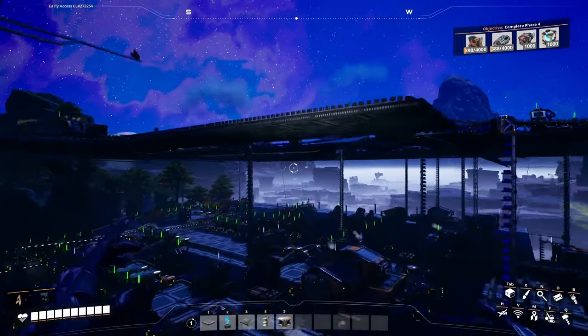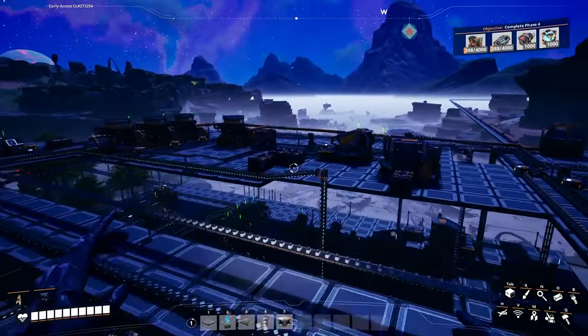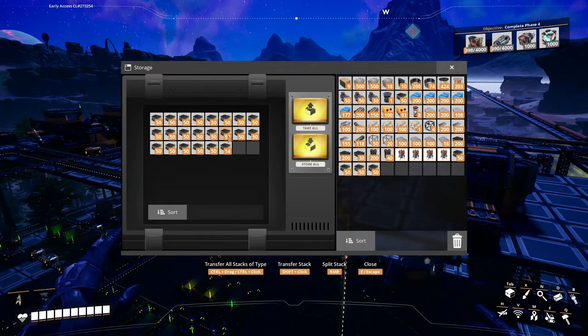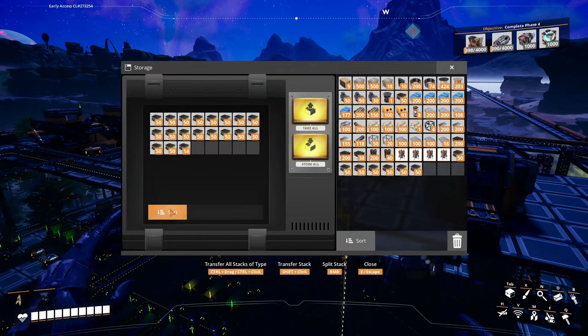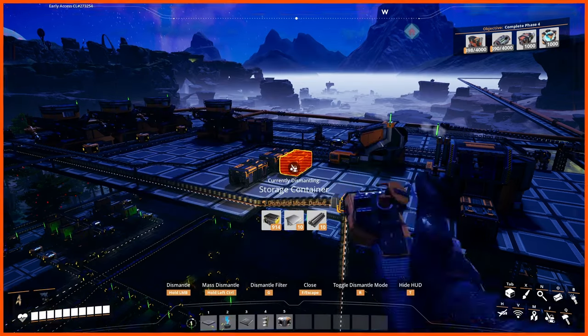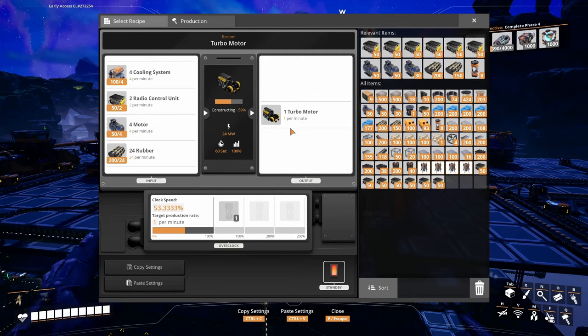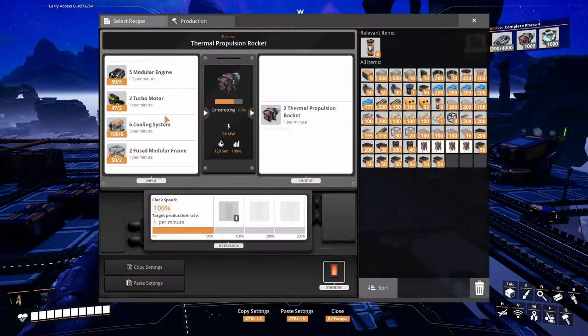250 — so I need another 150. Gonna grab them from here. 250, 300, 400. Perfect. We're still having 950 units here. It's going to be enough for 500 turbo motors, which is going to be enough for 500 of this.